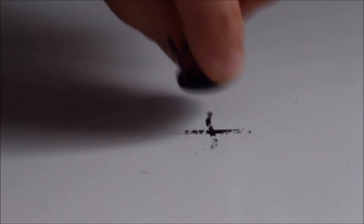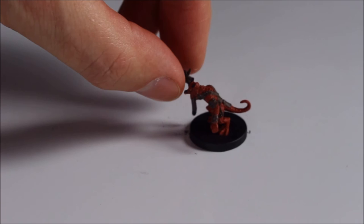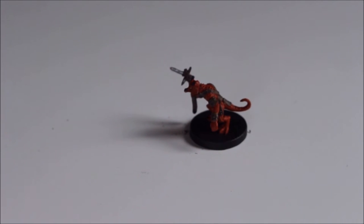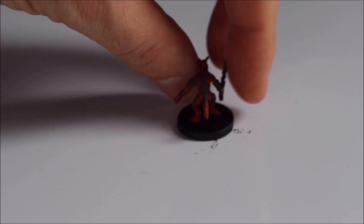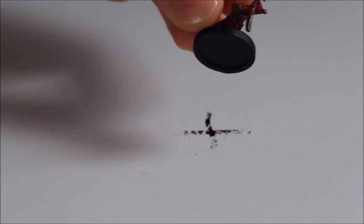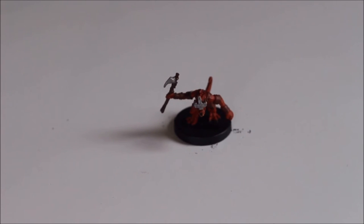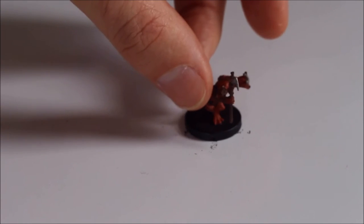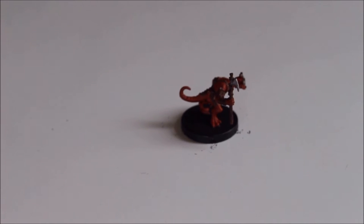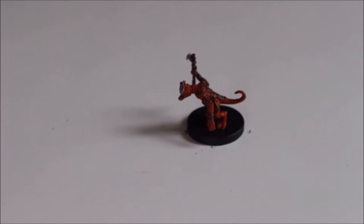Next up, Kobold number one. You don't see an awful lot of kobolds nowadays in sets. What's it carrying? A little weapon-y thing — looks like a makeshift weapon; I think that's a warpick. And then you have its cousin, Kobold number two — this one's got a helmet of some description. Those ones are common, yeah — they're kobolds. If you expect a kobold to be rare, I'd be a bit worried. These are reasonable sculpts for a kobold.